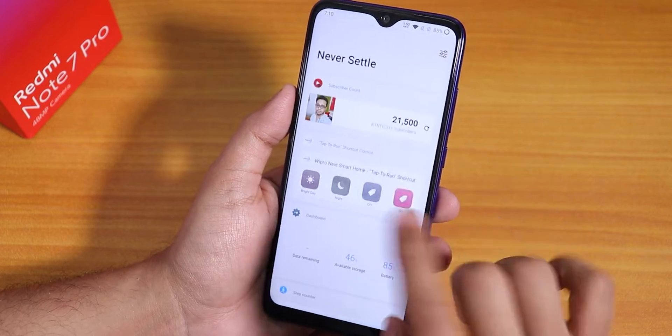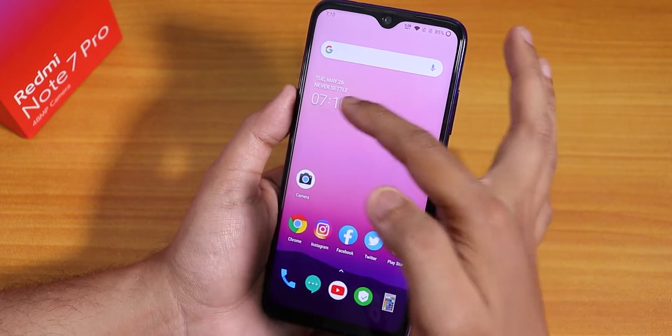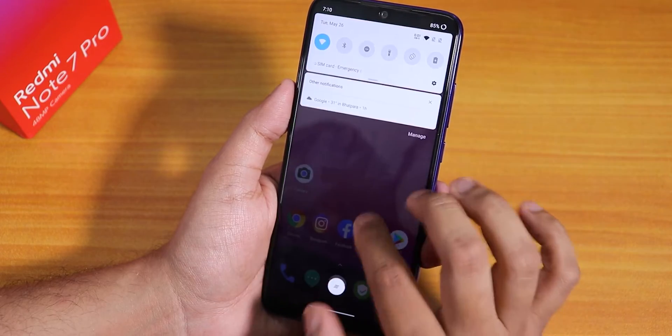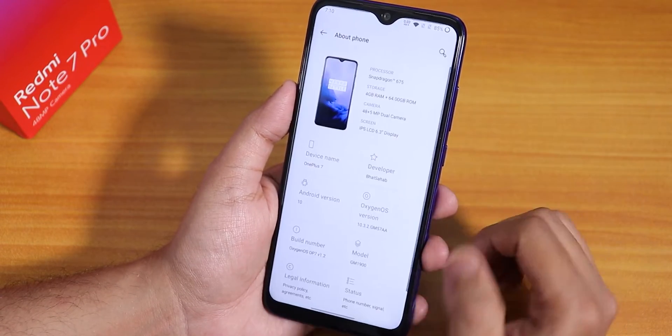I've added a couple of widgets to the Shelf and they work super fine. On top it shows 'Never Settle' and the clock — the Never Settle widget looks pretty cool. This is the stock wallpaper by default. Let me go to Settings and show you the About section.